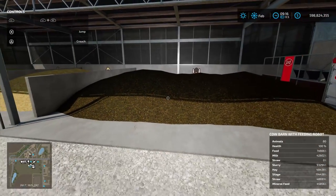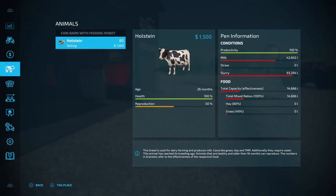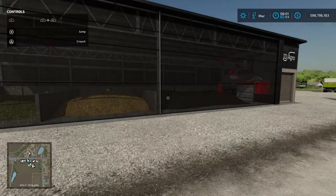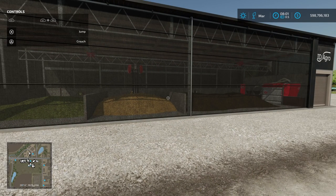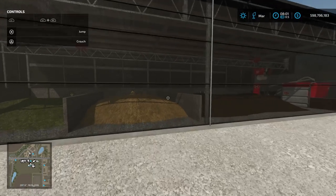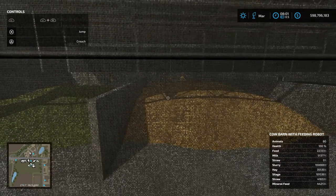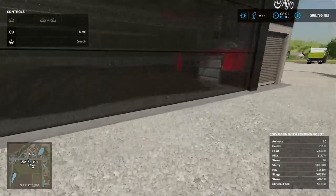That also includes loading the various crops required - just be aware of that. Let's check the food - we've got 14,666 litres. After sleeping a full 24 hours it's now 8:01, and checking the feed amount we're up to 22,330 litres, so it has increased overnight. Coming close to the barn we can see our quantities of product left, which is how we monitor the level of the barn and the auto feeding robot - monitoring how much TMR is being made.